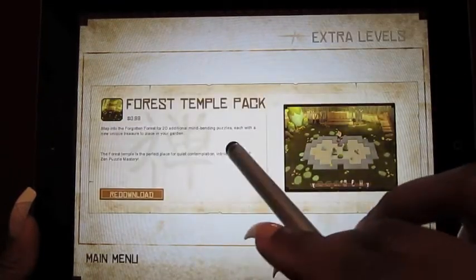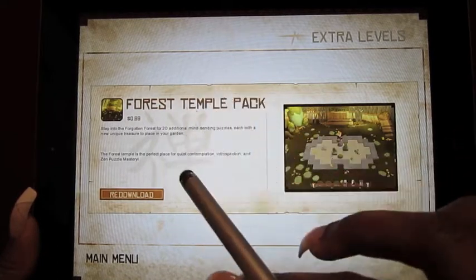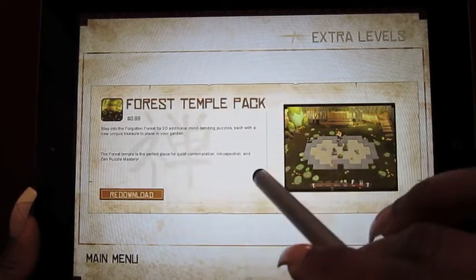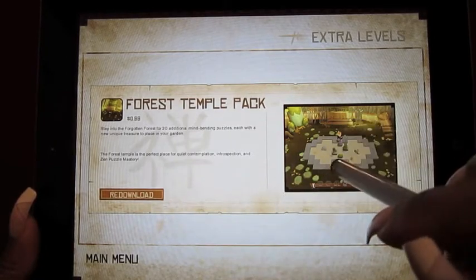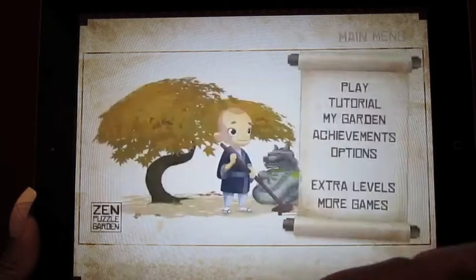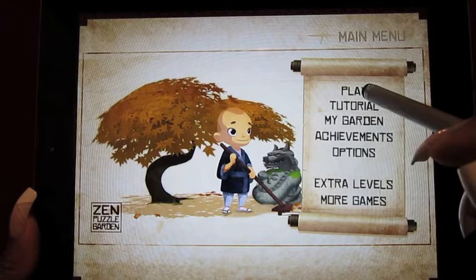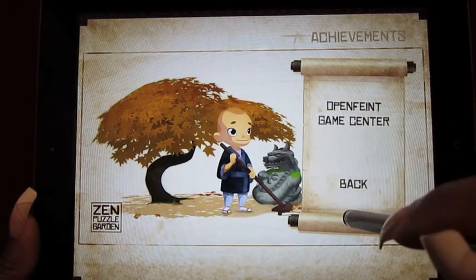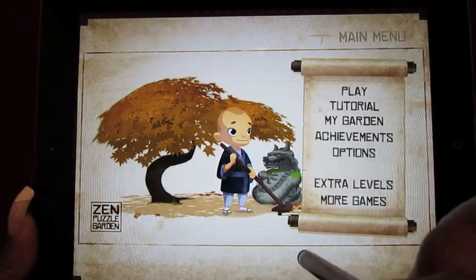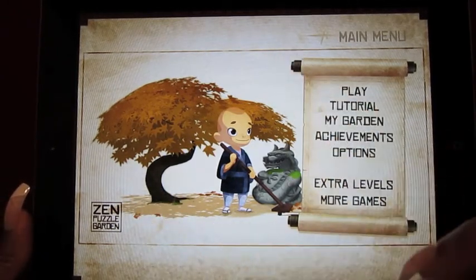There are extra levels available. The Temple Forest Pack was 99 cents. Otherwise, you get the nighttime garden, and then you can get this one too. It's only 99 cents for another garden and 20 more puzzles. I love Zen Puzzle Garden — I think it's phenomenal and so beautiful. There's a tutorial mode and you can join Game Center, but if you're into spa and relaxation, this is the game for you.